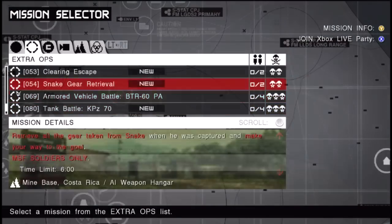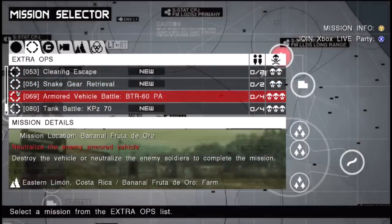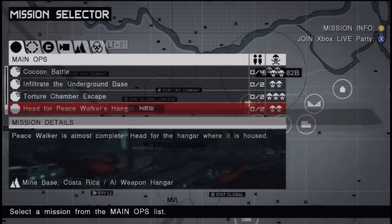Retrieve all the gear taken from Snake when he was captured. I don't think we have to do that for the main mission, but it seems like you can do a side mission that shows how he got his gear back, which is kind of cool. I'm going to stay with main ops though — I'm trying to get through the story, so let's see what happens.